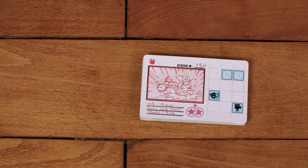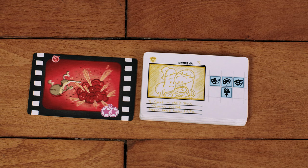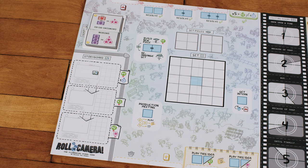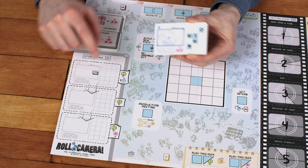These are the scene cards, and they are double-sided. The side with the sketch drawing is the storyboard side, and the full color reverse side that looks like a filmstrip is the completed scene that goes in the editing room after you've shot it. Shuffle all the cards together storyboard side up. This part of the game board is called the storyboard. Place the whole scene deck, storyboard side up, in the top slot indicated by the deck icon, then draw two scene cards into the slots below.